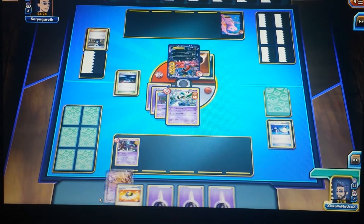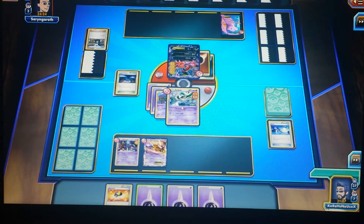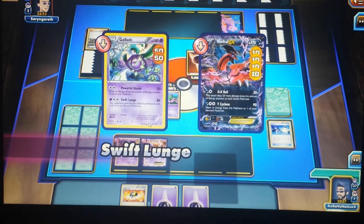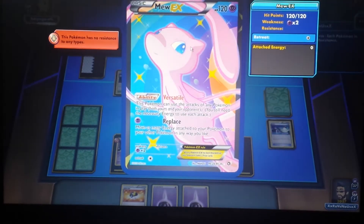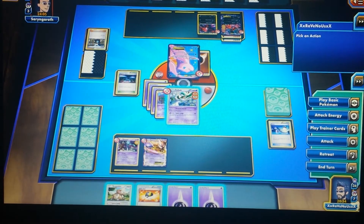There's my Mewtwo EX. I'm going to attach an energy card onto Gallade because the next move is Swift Lunge — it does 80 damage and forces my opponent to switch his active Pokemon with a benched one. I'm going for Swift Lunge: 80 damage and it switches in his Mew, which has no energy cards on it. Because of his ability he can choose any move he wants, but he doesn't have the energy cost for it.